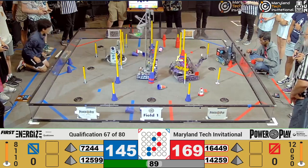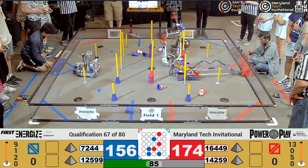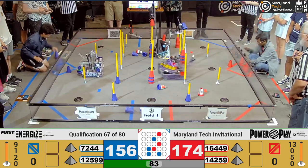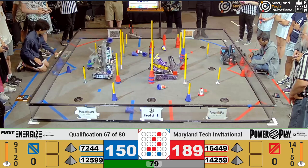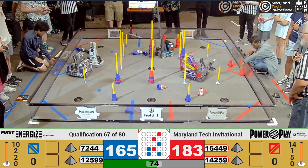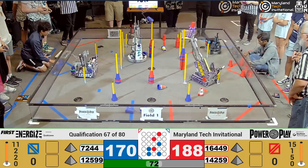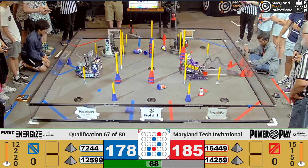All robots are keeping their sights on having their color on the very top at the end of the game. This is a strategy that's been playing throughout this entire event. 12599, Overcharge, back to the substation to pick up another cone, seeing where they're going to place it next.